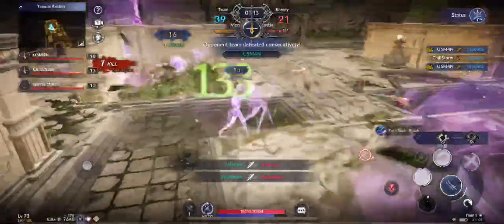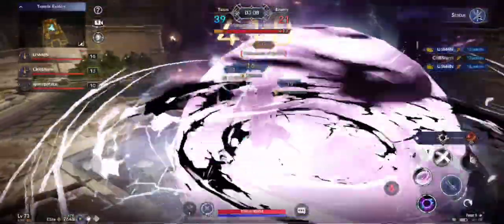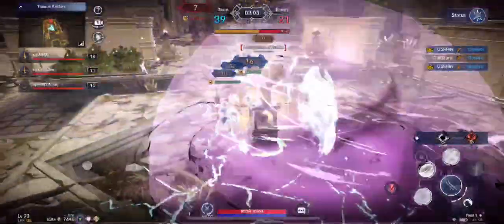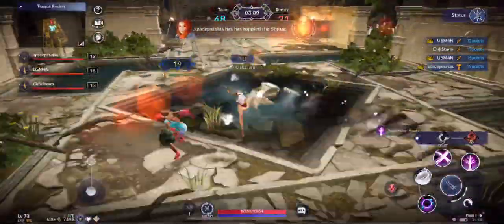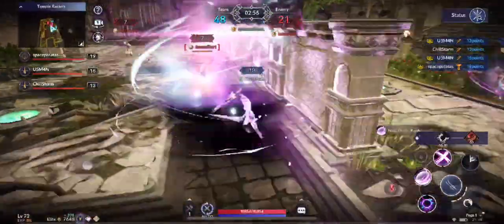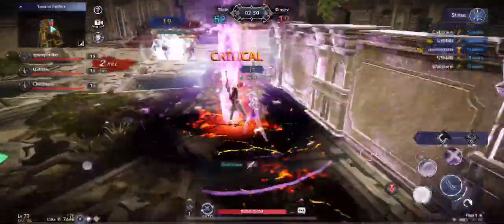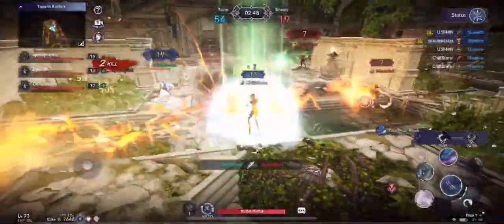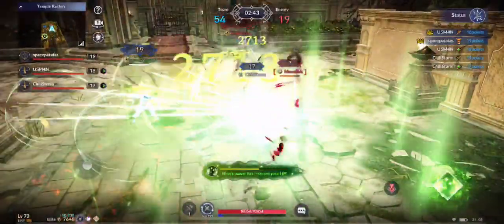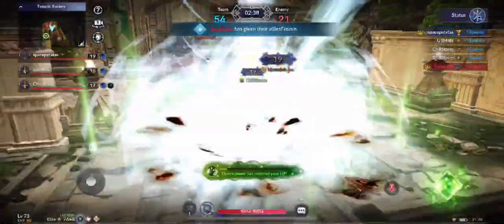Right away — wipeout! We go after the monument and that's how easy it can be. Usman gets a double kill, and just like that we topple the statue. Space Patatas gets it — and oh, there you go, time to do an SS! We got the Salvation — not like we needed it — so I'll cancel that Salvation. Oh wait, it can't be cancelled.